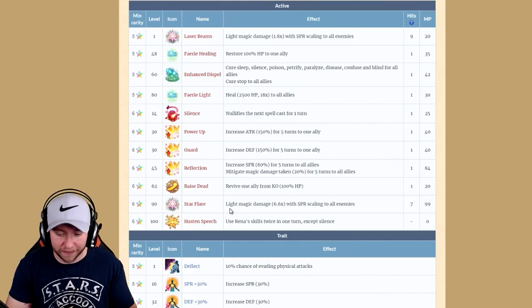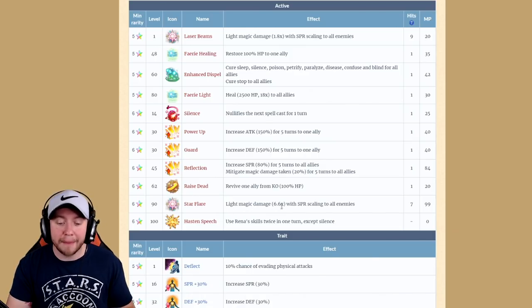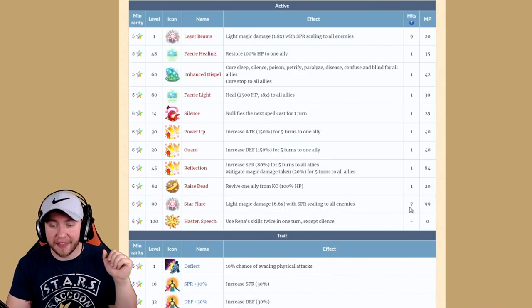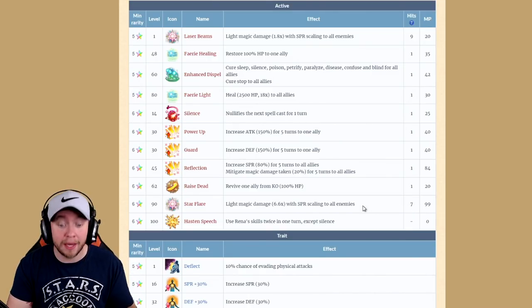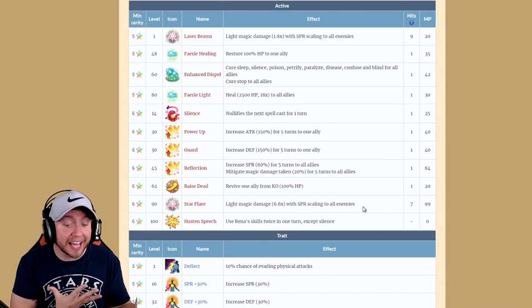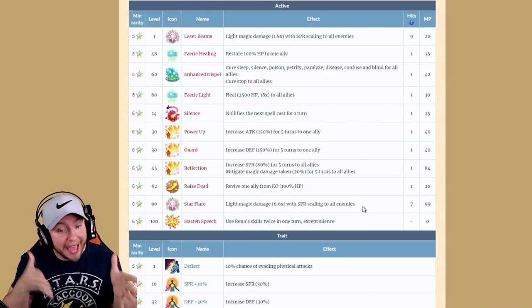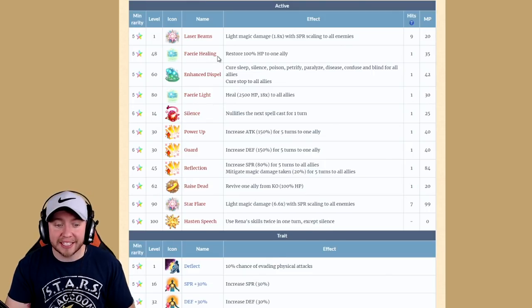She has a couple of spirit-scaling abilities: Laser Beams and Star Flare. Star Flare is the harder-hitting one — light magic damage 6.6 times with spirit scaling to all enemies, hitting seven times, but it costs 99 MP. If you can get that spirit up there, these moves actually hit really hard, similar to awakened Rain, so you may find yourself actually using them.